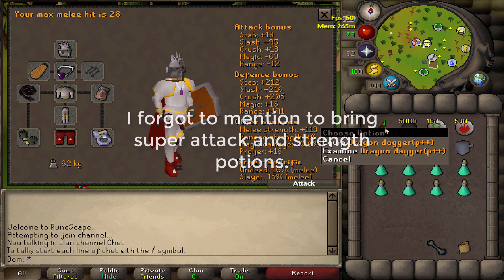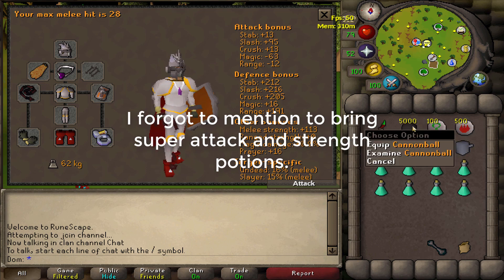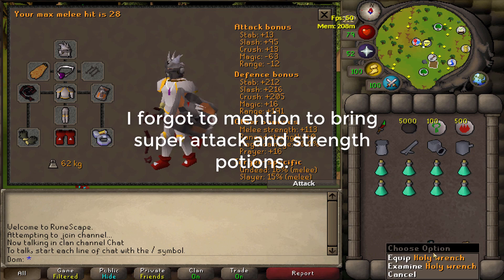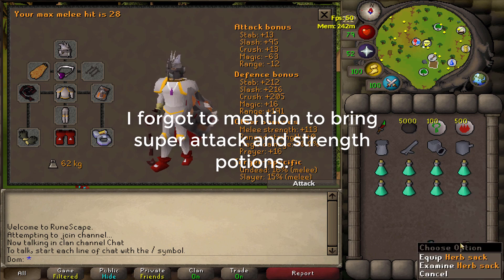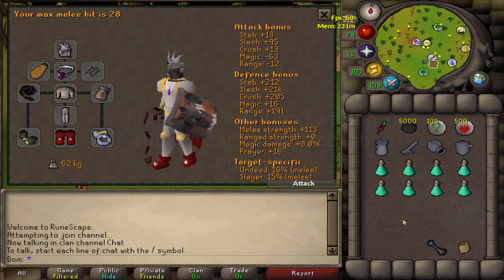For the inventory, I've got a spec weapon - I've chosen the dragon dagger - cannon balls for the cannon, some runes for alching, the cannon itself, and 8 prayer potions. Optionally, you can bring a holy wrench as it helps with prayer, giving you an extra point per dose of prayer potion. I've also got a herb sack; if you don't have that, you'll just have to bank a bit more often.